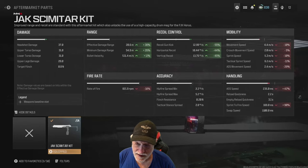Sprint to fire speed is down 90%, but it's still less than 200 milliseconds. The rest of it — including the damage — is the same as the FJX Horus, so I won't go deeply into that.